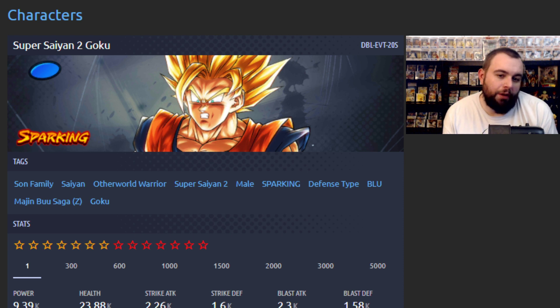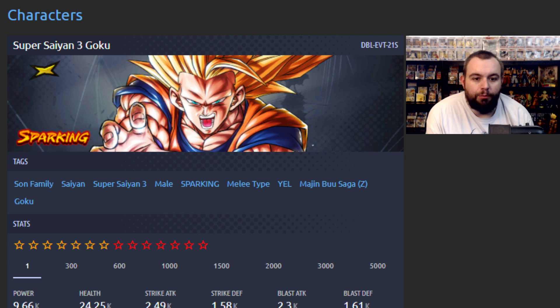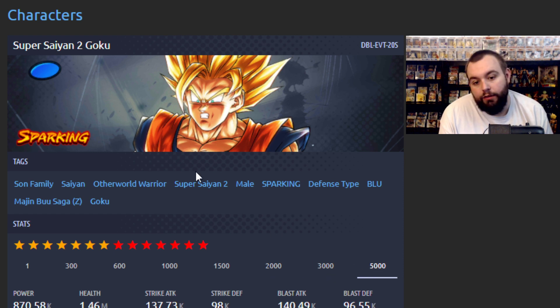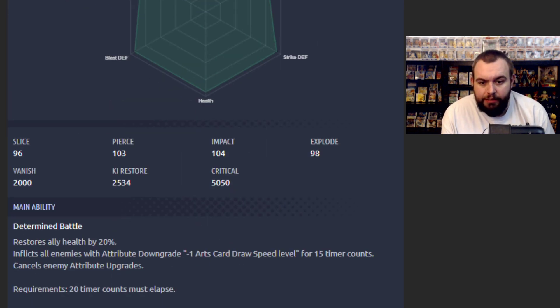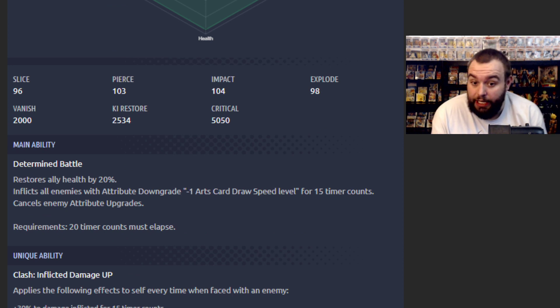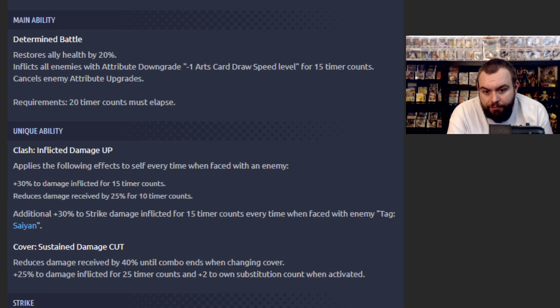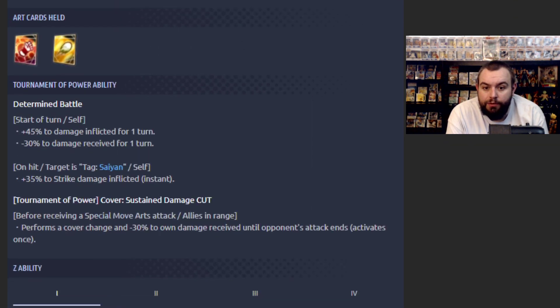Super Saiyan 2 Goku — this will probably be the weakest one, but he does buff Majin Buu Saga, if we're going down the same way, so that could be a huge positive. It's kind of weird that he does Majin Buu Saga, not Super Saiyan 3. Unless they both do it. 14 stars, level 5,000. He's defense, defense — Blue Saiyan though, so he's easily buffable. Restores ally health by 20%, all enemies attribute downgraded minus one to arts card draw speed. Inflicted damage up. Reduces damage received — so he's just tanky. Restores ally health by 15%.